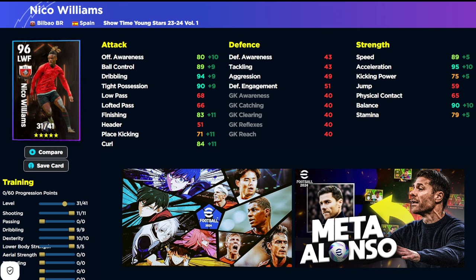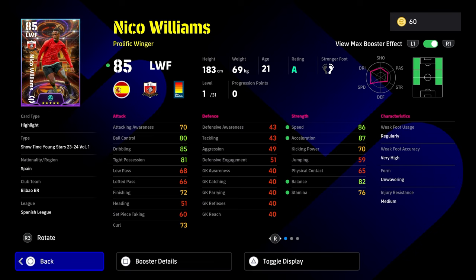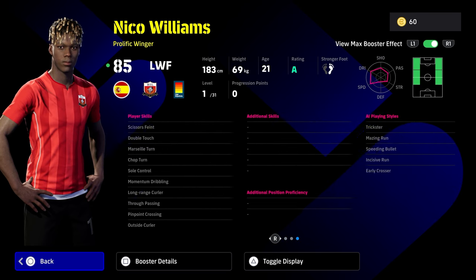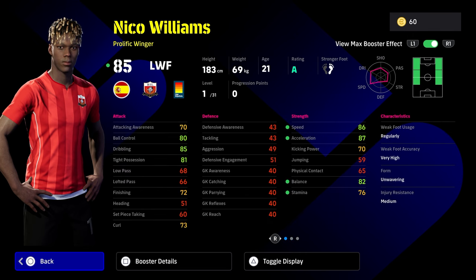Now we're going to take a look at Nico Williams. When you look at his build with his max booster, speed, acceleration, and balance is phenomenal straight off the rip. He's got 31 levels and a really really nice balanced card. He's got Marseille turn, double touch, soul control, momentum dribbling, and pinpoint crossing — the showtime skill. His AI playing styles include Trickster, Amazing Run, Speeding Bullet, Early Crosser, and Incisive Run. That momentum dribbling combined with pinpoint crossing and early crosser is going to be ridiculous. He's got a wavering form as well.